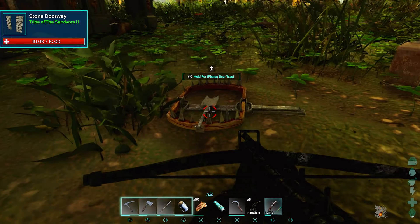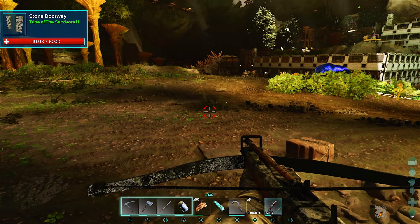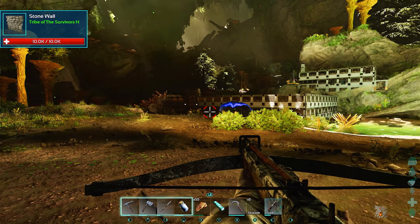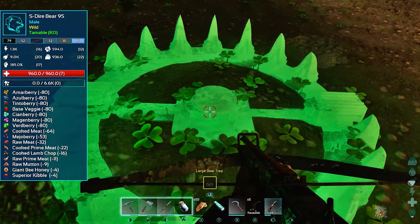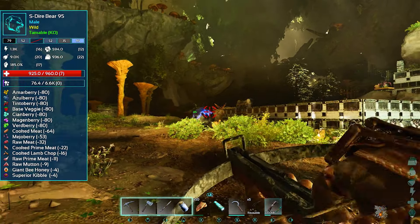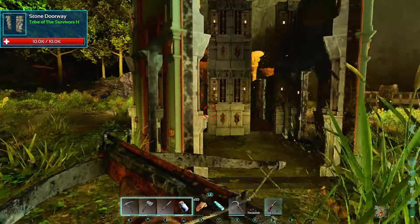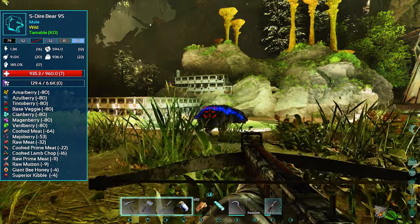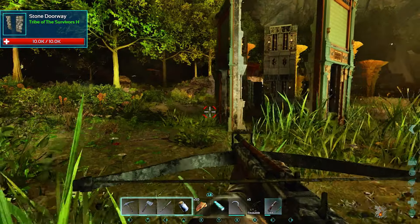Alright, Doedicurus — you apparently do not want to cooperate. I could go with an S. Dire Bear instead, but I don't know. Give it a go, I guess. They're pathfinding right around all of your traps now — hardcore around your traps. They do not want you trapping stuff.